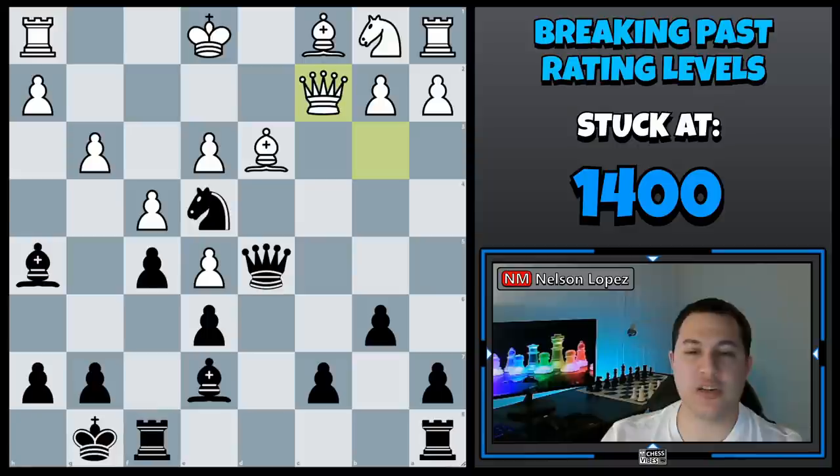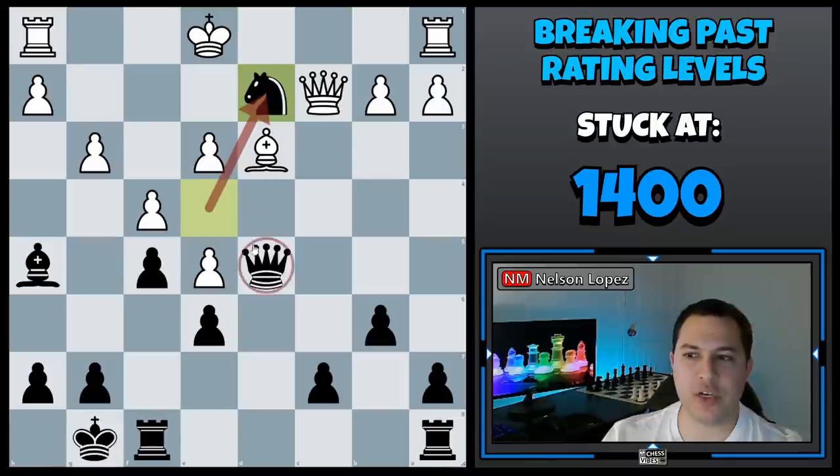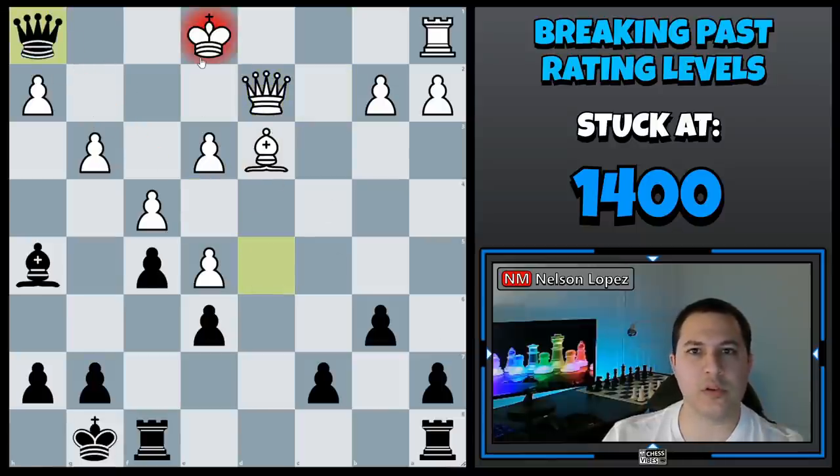In this game, black didn't take advantage of it right away — he played bishop before check first — but after a couple of captures, when he recaptured, he created this discovered attack and white ended up losing the rook and the game.